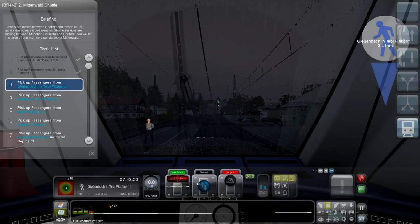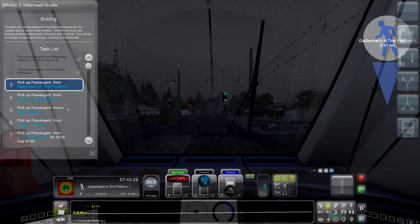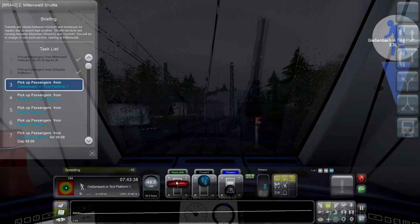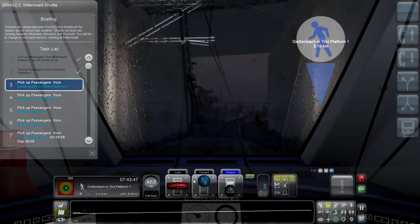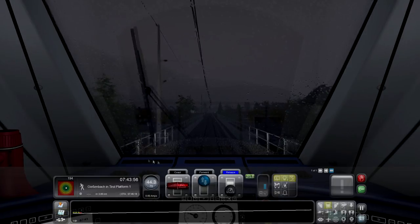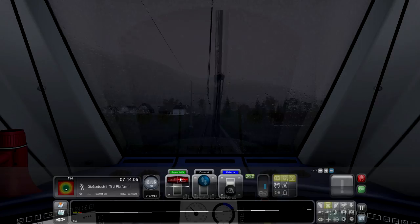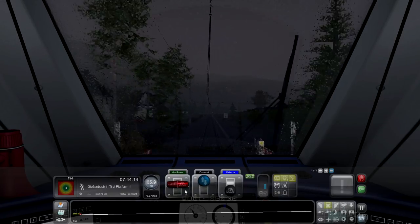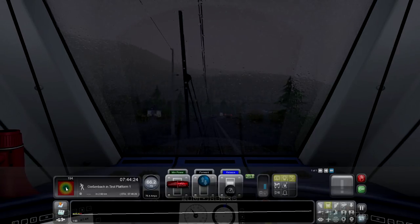We need to get to Gribbenbach in Tyrol. Good - it's a 70 zone - let's go. We'll put that on minimum power and let it coast up. Doing not too bad - 194 penalties left, we're operating in the green zone.